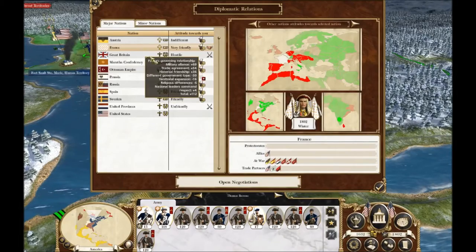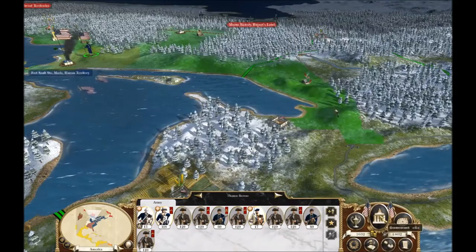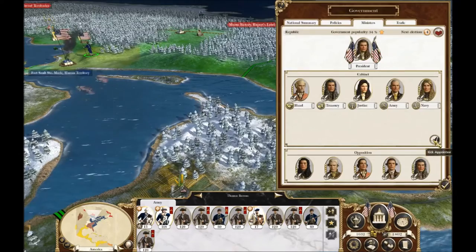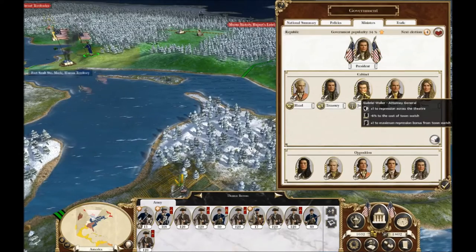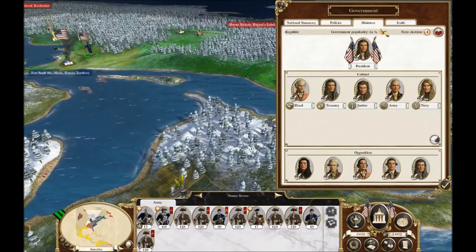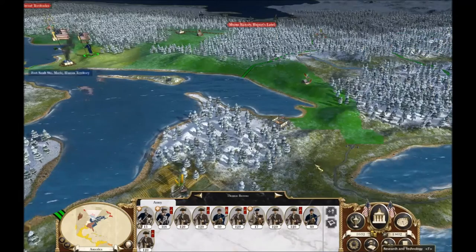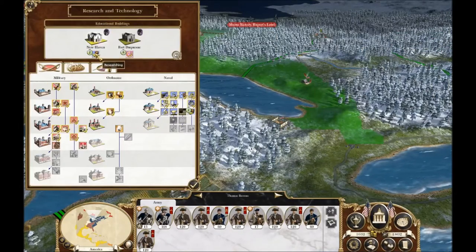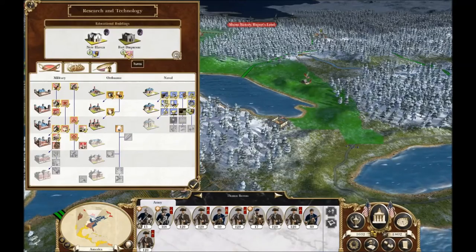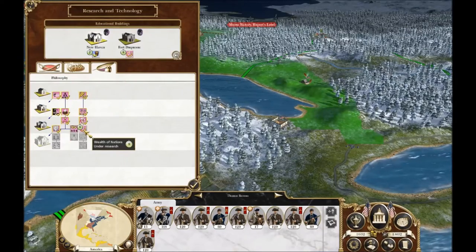We don't have enough gold to buy some tech. Did we ever swap this guy out? We didn't — I totally forgot. Let's give him the boot and we'll get Gabriel Waller in there, who's significantly better. Popularity is on its way up — that's good. We've got two more turns on the lime juice and sauerkraut to help prevent scurvy, and eight more turns on Wealth of Nations.